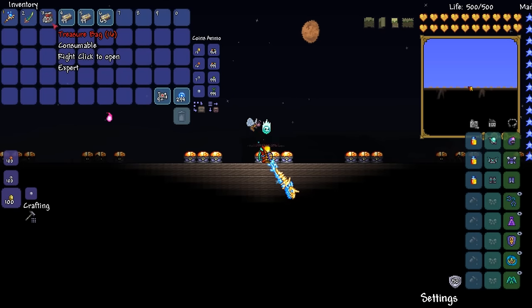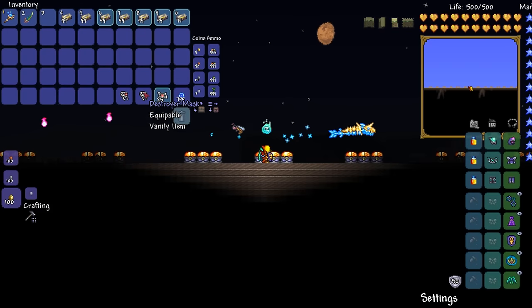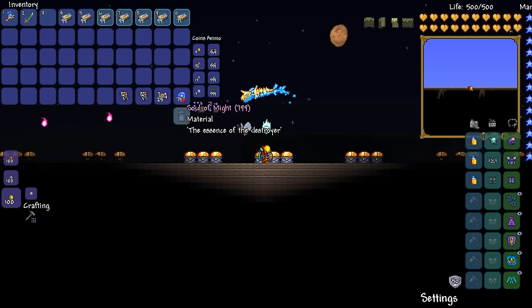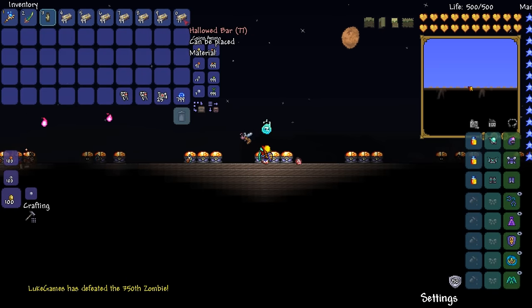Let's jump straight into opening these treasure bags! We got a lot of Hollowed bars — three platinum and nine gold coins. We also got two Destroyer masks, which is not bad since they're only a 14.29% chance drop, not 100%. We also got all 25 mechanical wagon pieces, 799 Souls of Might, and 671 Hollowed bars.